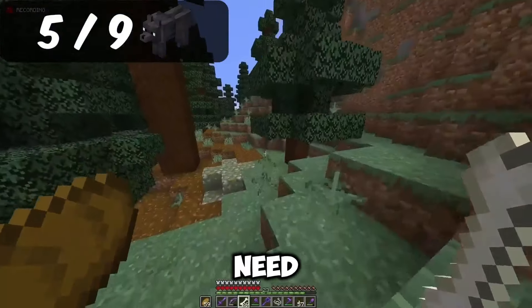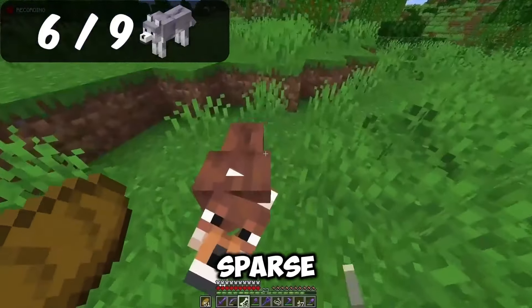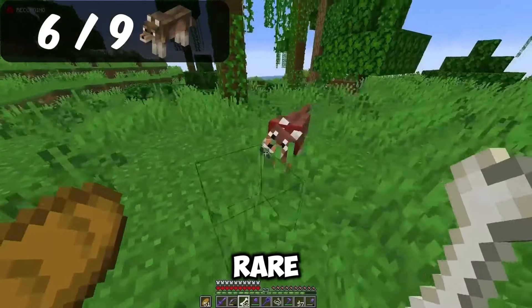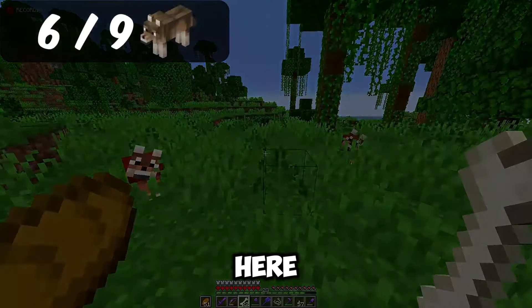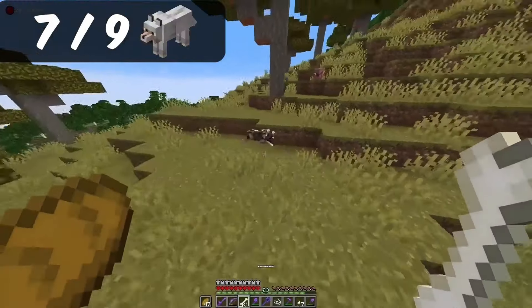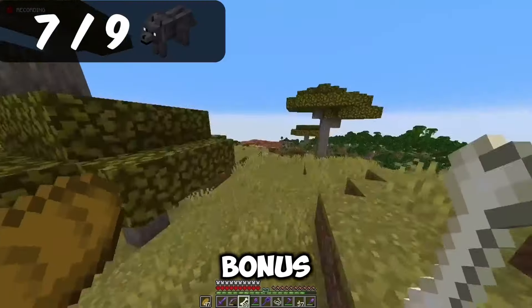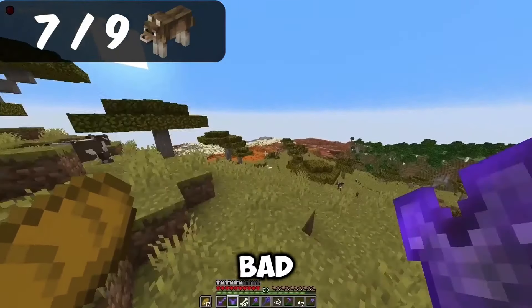I only need 2 dogs. Finally found a rusty wolf — sparse jungles are quite real. I noted down the coordinates in case I build a base here. But I've finally spotted the spotted wolf; savanna plateaus are hard to come by. And as a bonus, it's really close to the next important location I'll need: the Badlands.